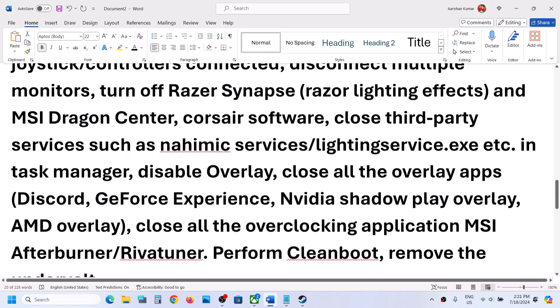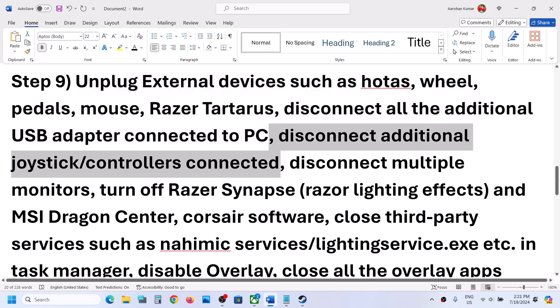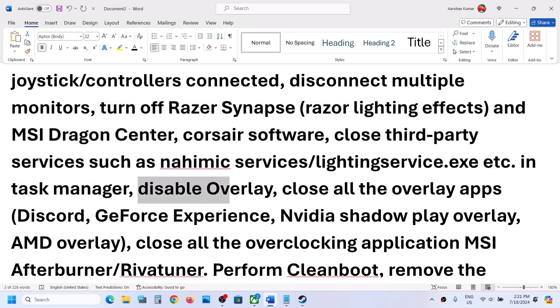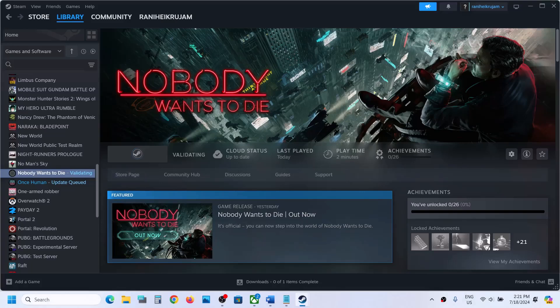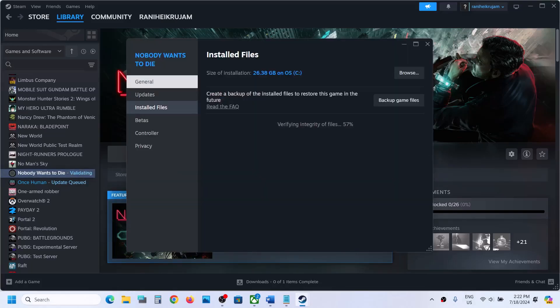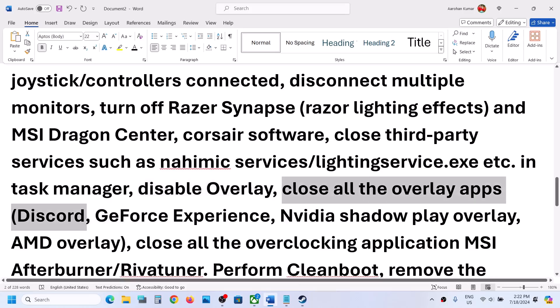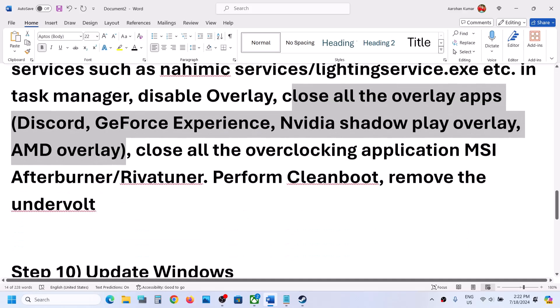The next step is to unplug all external devices that you are not using. If you have any additional controllers connected, disconnect them. Try launching the game on a single monitor. Close any third-party applications and services running in the background. Also disable overlays: right-click on the game in Steam, select Properties, go to the General tab, and turn off 'Enable the Steam Overlay While in Game.' If you have Discord running, turn off the overlay in Discord. If you have GeForce Experience running, turn off its overlay as well, or simply close all overlay applications.